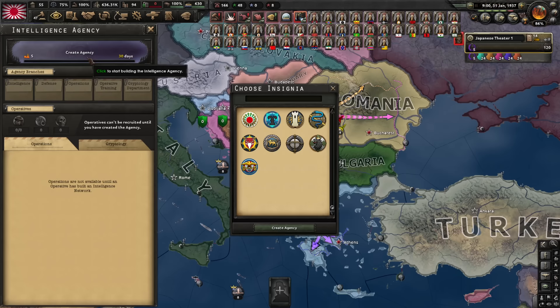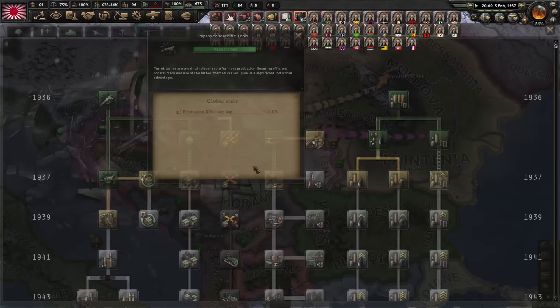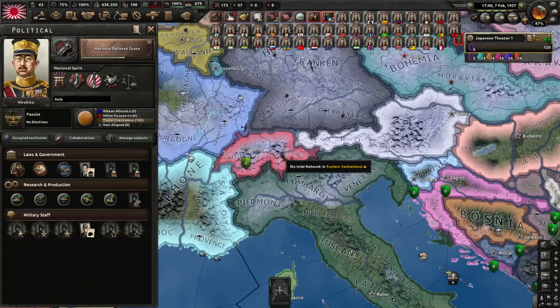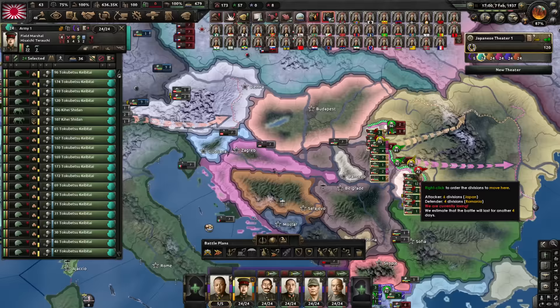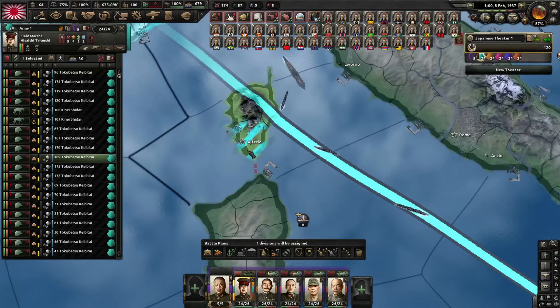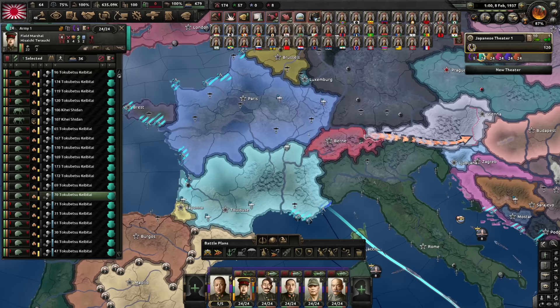I should do an agency — that would come in handy against the United States. I was supposed to be a puppet master though, so spies won't do that much. The United States are an excellent source of manpower and civilian factories, so it's actually better to take them directly rather than make them a puppet. Puppet Switzerland, please — as the Swiss Imperial Confederation — an imperial protectorate of Japan. This army, get ready to beat up Austria once my war goal is ready. I suppose I could send them to Romania, but we're straining the supply anyway. I could use them as a supplementary naval invasion of Greece — let's do that.